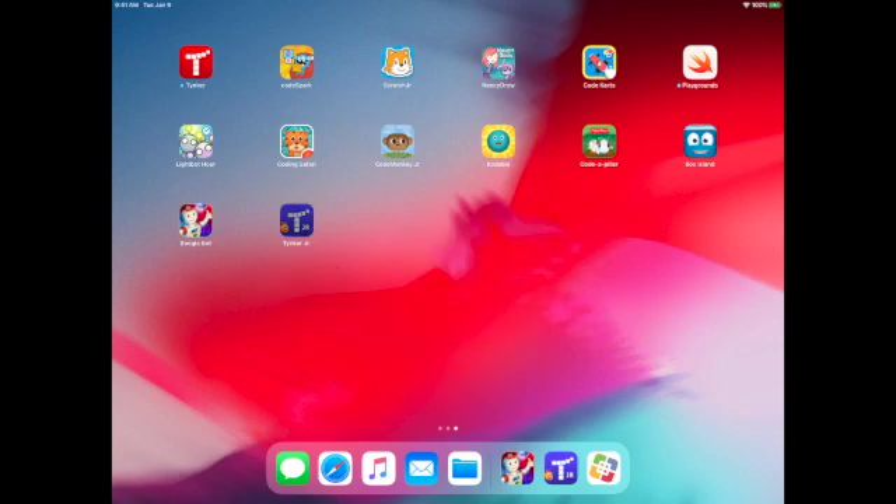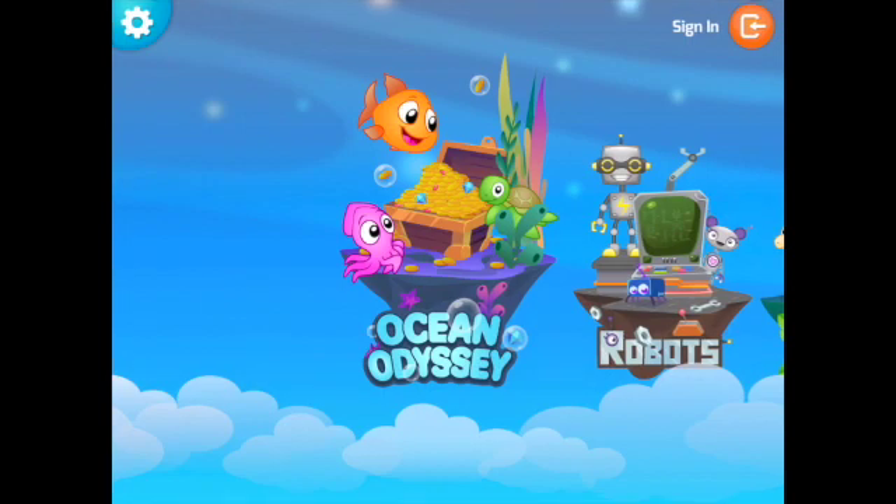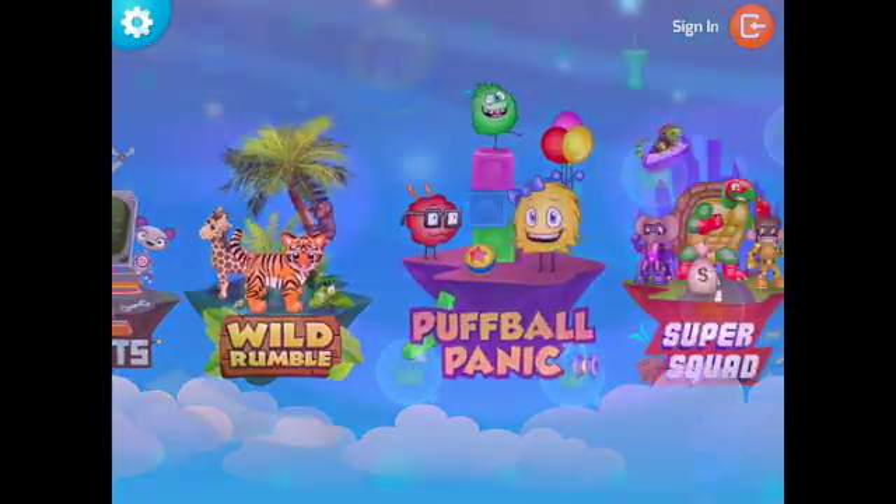Click on the icon you see on your screen. There are several different games you can play in Tinker Jr., but only the first one, Ocean Odyssey, is free.